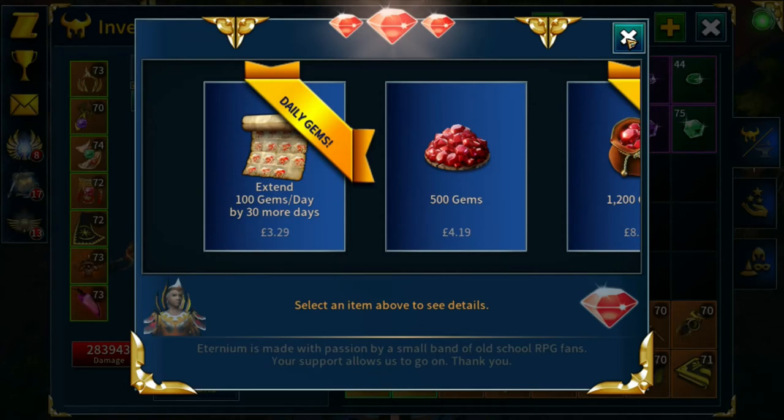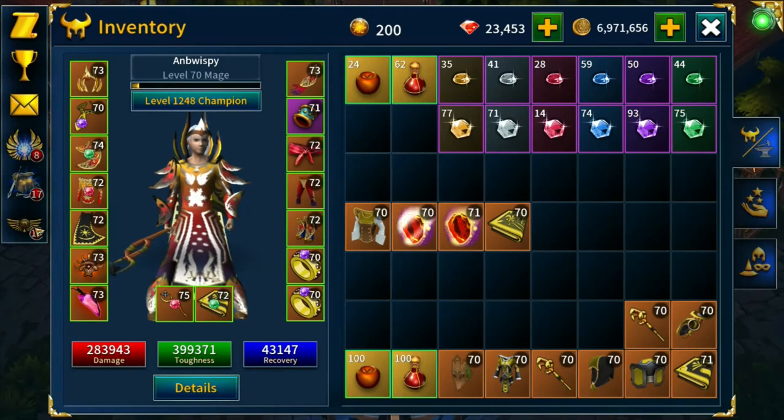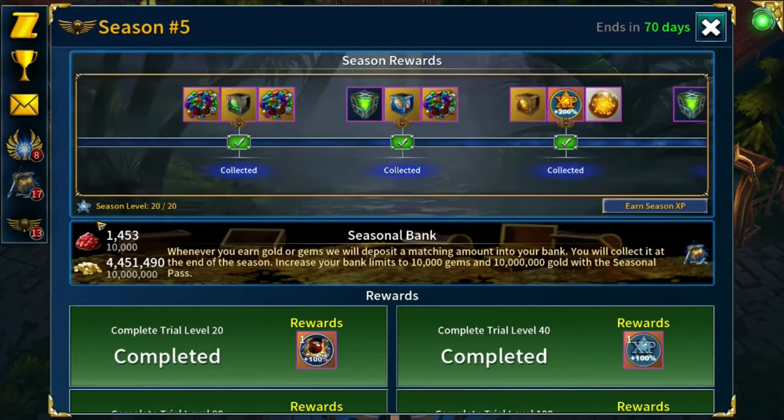You'll be able to compete just as well without spending. So I get 3,000 gems this month from that. What I did yesterday as a late Christmas present was purchase the season pass. I haven't collected any of the top-tier rewards yet, because of the gem bank — when you earn gems in-game they're matched to your season bank. If you don't buy the season pass you'll probably get 1,000 gems. In 70 days I should have the 10,000 easily filled, so I'll get 10,000 gems through that.